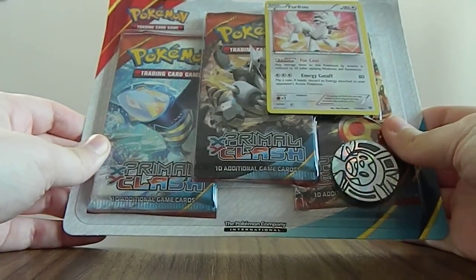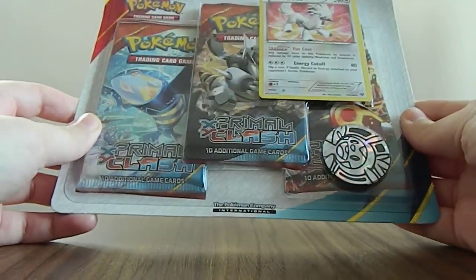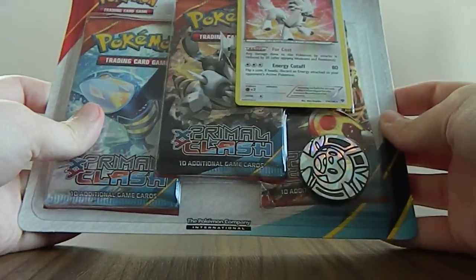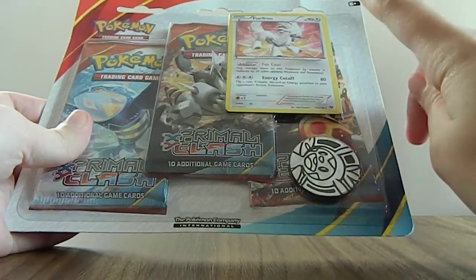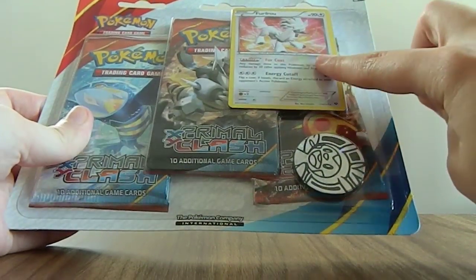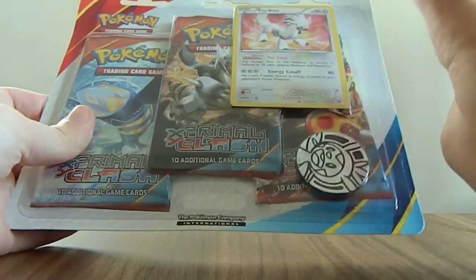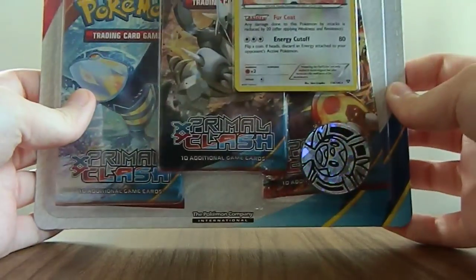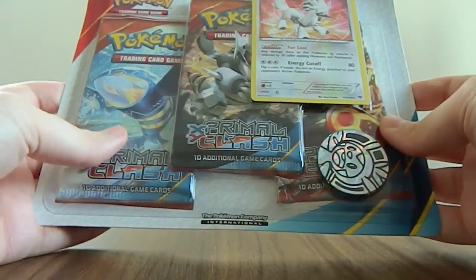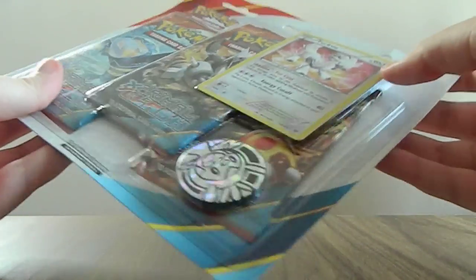What is good YouTube, it's TheShinySaffy2 here and today I will be opening a Furfrou 3-pack blister from the Primal Clash series. Hopefully I'll get something nice in this. The Furfrou is not a promo but it's a holo from the base XY set and I actually don't have that one yet, so I need this card anyway. Hopefully we'll get some nice pulls in these packs. Let's see what we get, and as you can see Chespin has made a return.